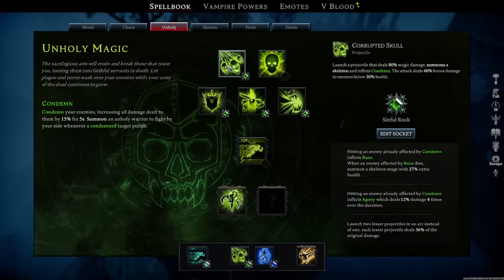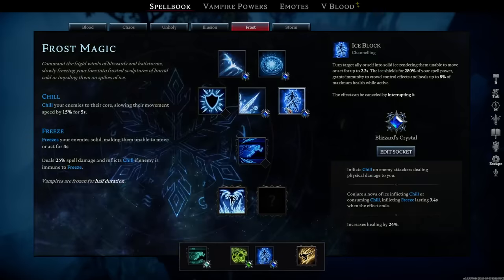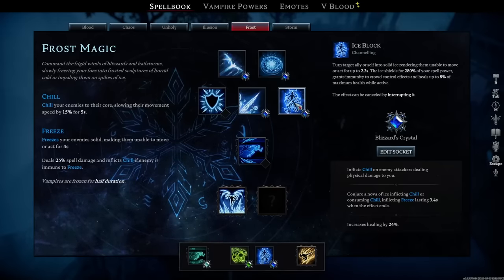Our next combo is Corrupted Skull combined with Ice Block. Corrupted Skull launches a projectile that deals 80% magic damage, summons a skeleton, inflicts condemn, and deals 40% bonus damage to enemies below 30% health. Ice Block turns a target ally or self into solid ice, rendering them unable to move or act for up to 2.2 seconds. The ice shields for 280% of your spell power, grants immunity to crowd control effects, and heals up to 8% maximum health while active.